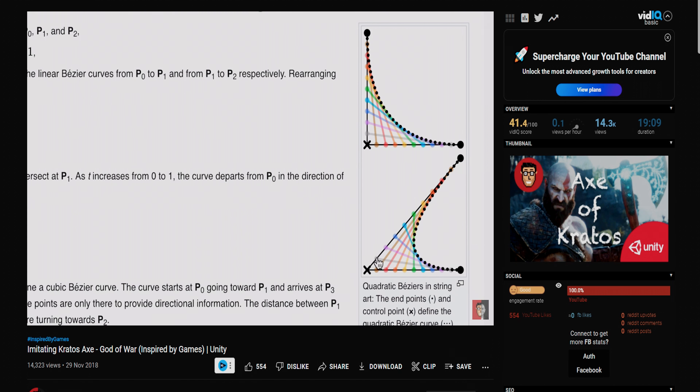We then need the boomerang to automatically return to the player. Unlike Kratos's axe which used user input to trigger the return, I wanted my boomerang to return automatically. I achieved this by calculating the distance between the player's hand and the boomerang at any given time using Vector3.Distance. If the boomerang passed a certain point set via a serialized field, this triggers the return using bezier's quadratic equation. We grab the boomerang's position at the point past our max boomerang distance and use that along with our hand position as two of the parameters, with the third being the curve point that causes the bend back to the player, and finally we track time since the last frame was drawn.